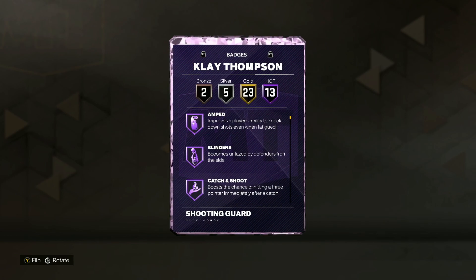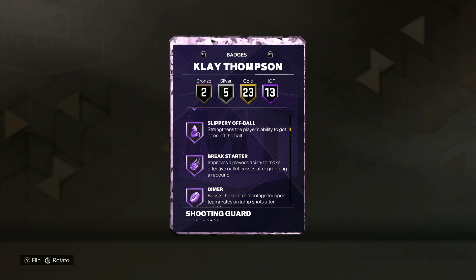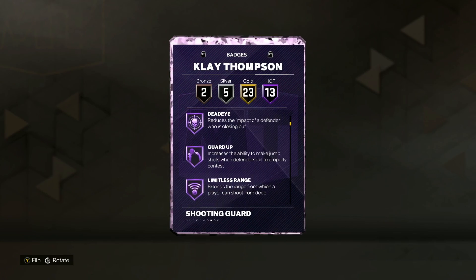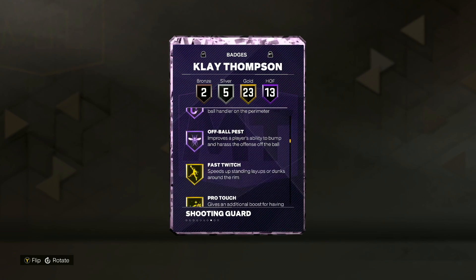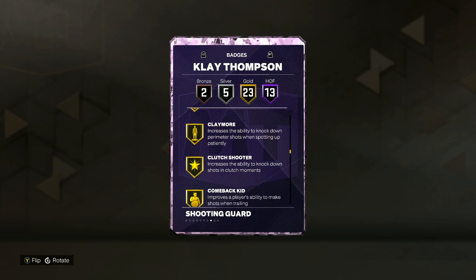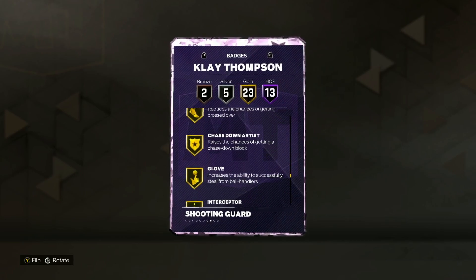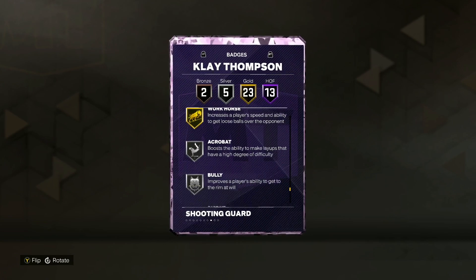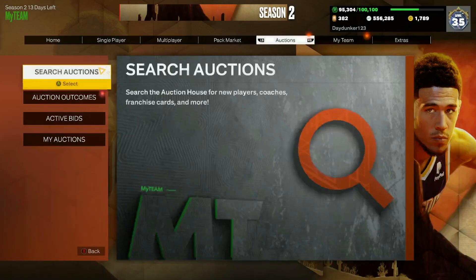Looking at his badges, the account owner did add some badges to him so I'm not exactly sure what he comes with originally. I'm assuming he comes with limitless range, guard up, dead eye, catch and shoot, blinders, and probably amped. The person might have added dimer, challenger, and off-ball pass. I do think Klay Thompson comes with clamps and challenger. He's also got 23 gold badges including claymore, comeback kid, corner specialist, green machine, space creator, bailout, unpluckable, chase-down artist, glove, interceptor, workhorse, acrobat, bully, and mismatch expert.